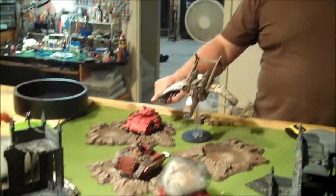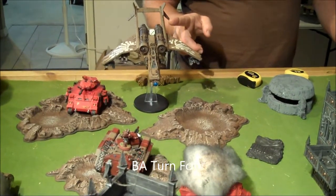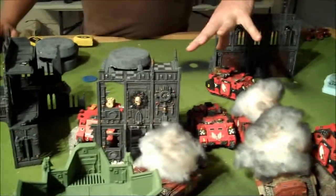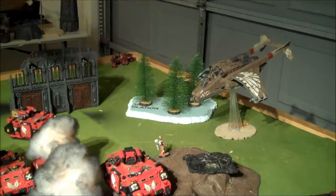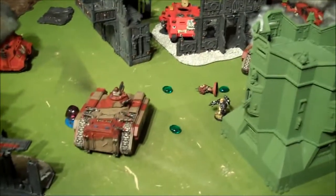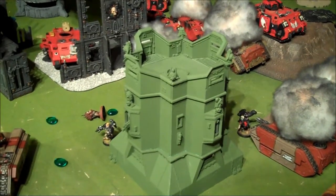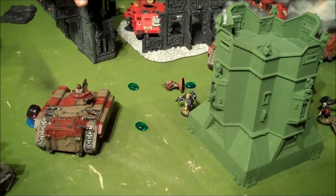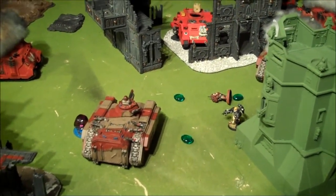Turn four, top of four. The Predator shot the Valkyrie, took it down. The lascannon here shot the Valkyrie, got an effect but he cover saved it. All the Razorbacks shot one squad down to one dude left; Corbulo gets out and assaults, killing him. One Predator shot another squad and one guy went to ground — not dead. Death Company was separated from the Chaplain: the Death Company dude with the power fist killed the Hydra. The Chaplain came over, rolled two ones, and failed the assault.